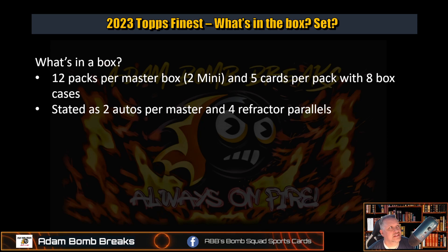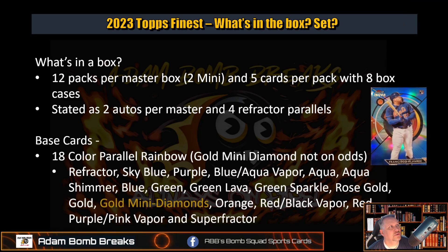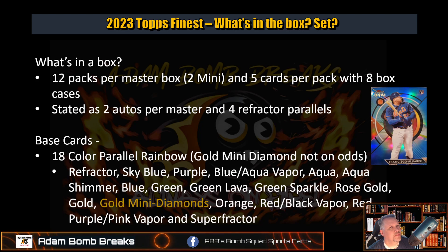Stated, you get two autos per master box, one per box, and two refractor parallels as well. There's an 18-color parallel rainbow for the base cards. There is Francisco Alvarez on the blue. You have refractor, sky blue, purple, blue, aqua vapor — they introduced that last year — aqua, aqua shimmer, blue, green, green lava, green sparkle, rose gold, gold.